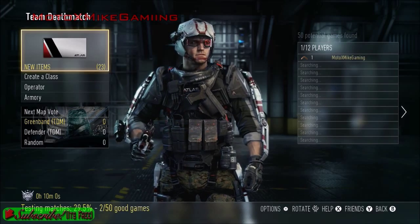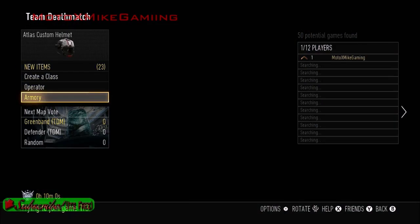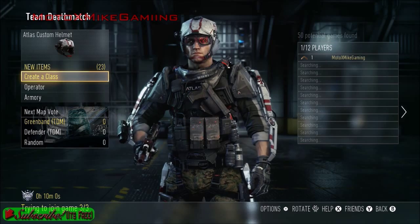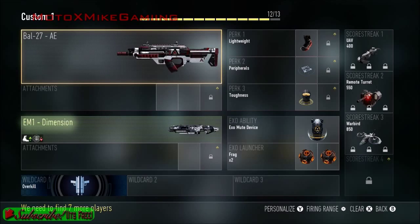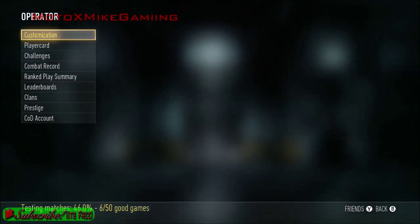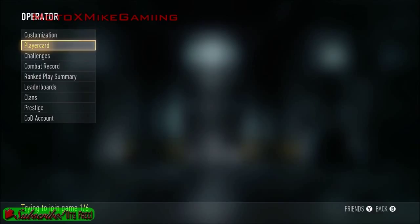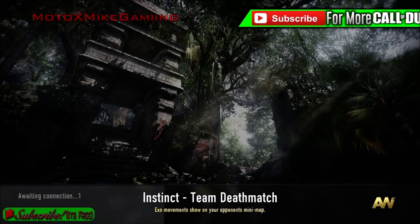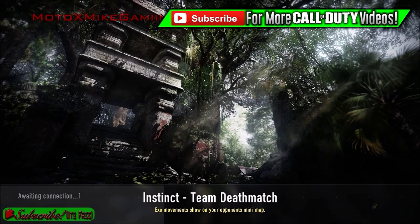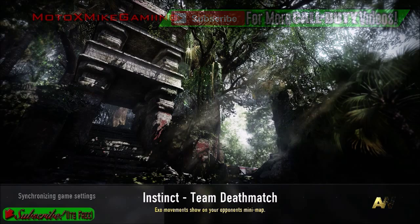This is going to be our first match. Let's look at our operator — create a class, so this is basically my classes for now. We're in a match I guess. Instinct, Team Deathmatch. Exo movement shows on your opponent's minimap — that's really good to know. So if you use an Exo thing, it shows on the enemy's minimap. That's interesting.